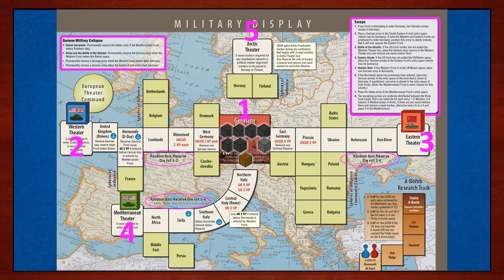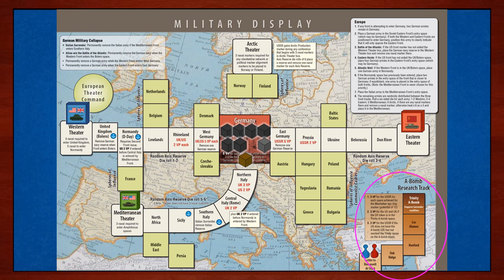Remember to reference the military collapse box as well for opportunities to reduce the cubes in Germany and Italy's military reserve pool. Some final points of interest on this map: the A-bomb research track, which relates more to the Pacific theater but overlaps onto this map; the European theater command space, which functions similarly to its Pacific theater counterpart; and you'll also notice that this map has far more opportunities for placing clandestine network and political alignment markers, so most of that gameplay will occur here.